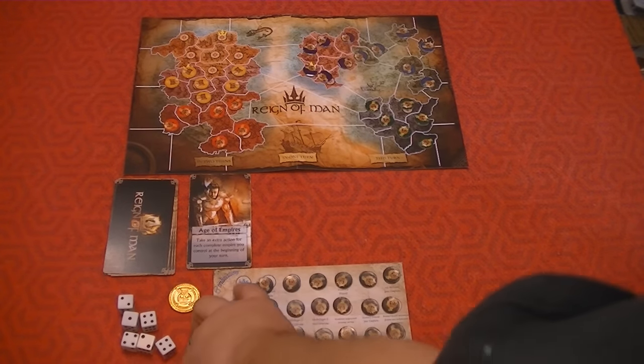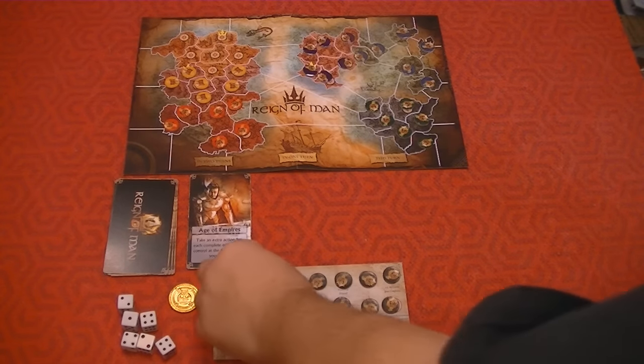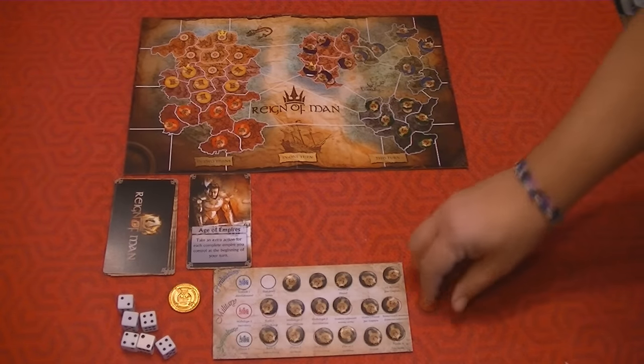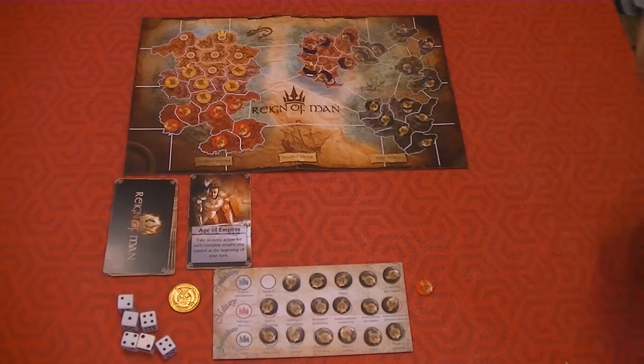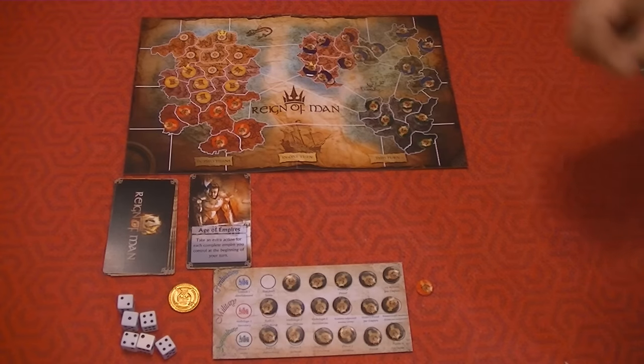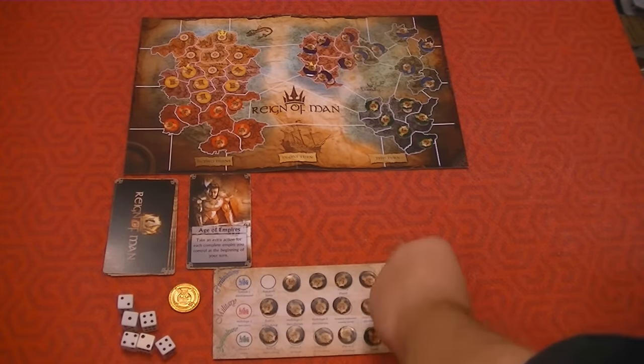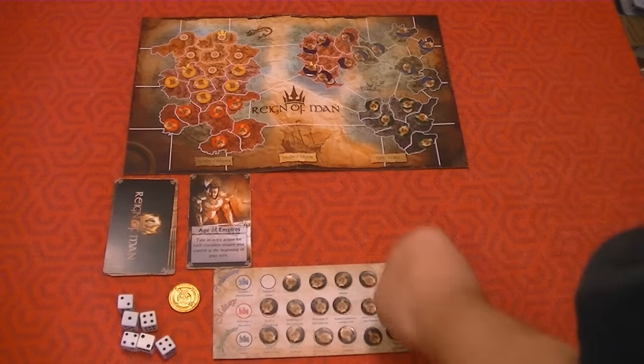On your turn you're going to take one action, and you have these three spots open. The top one for civilization is unlock one development - pretty simple, you just take one of these tokens off and put it to the side flipped over to show you have it now. That can be an army. If you mobilize or place an army, you can then place an army on a location that you control. The next action down says mobilize one territory. You pick a territory, every army that's on the territory you can then move it. If you move it into an enemy spot you have to have a battle. The bottom one is place one army - if you have this, you just put it on the board in a location. Very simple.